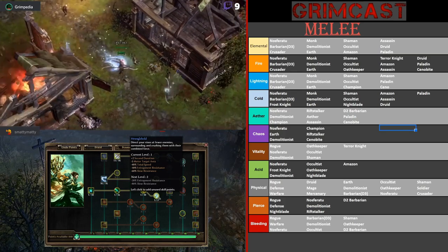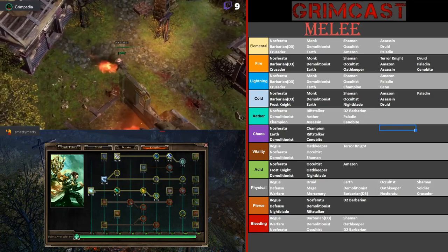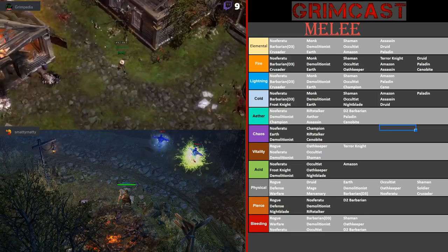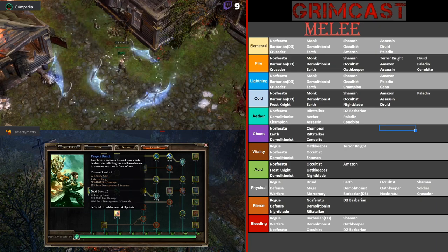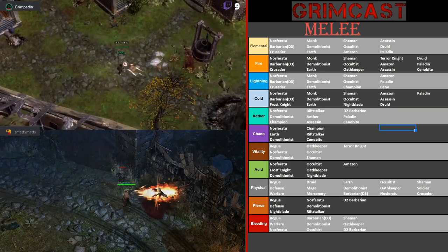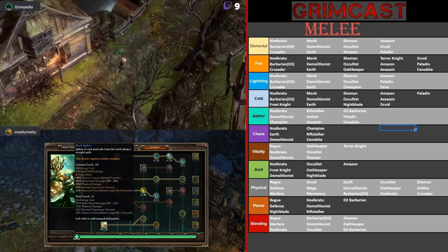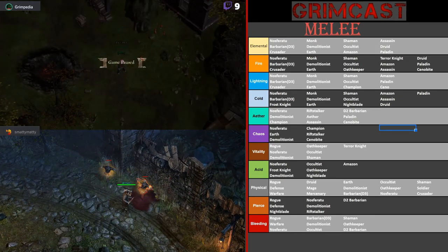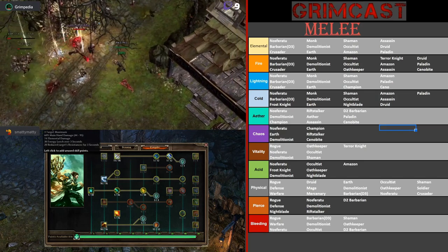What also makes Fang Chi unique is it has some slow resistance reduction and entrapment resistance reduction, so you could make a slow build or use it to help with traps. There are vines, which are thematic. You're going to get a lot of elemental, physical, pierce, and acid damage. Another skill I like is Dragon's Breath — if you want to do a fire build, you can breathe fire as a melee caster. Rock Spikes is super cool too, making it one of the only physical casters.